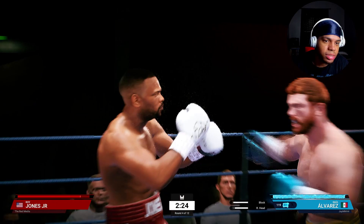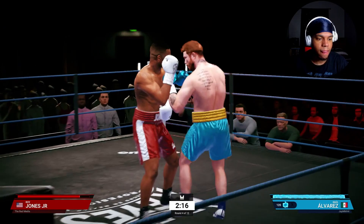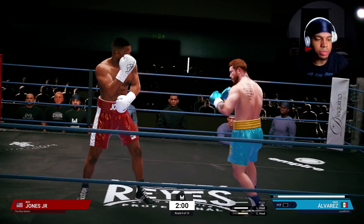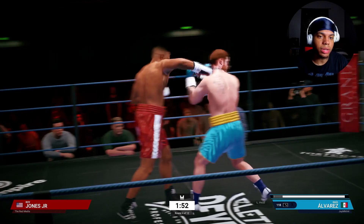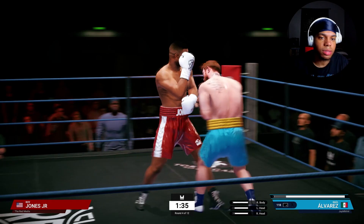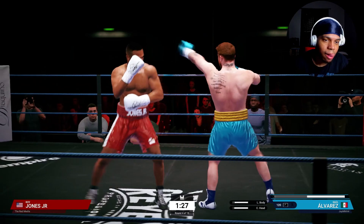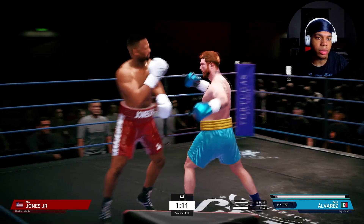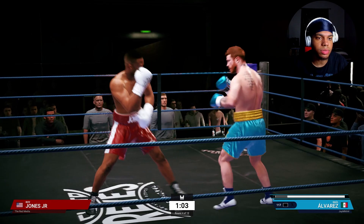He's throwing nothing but power shots, which is giving us an opportunity. I need him to respect me because I'm Canelo. I don't like that he's doing this with Roy - it's kind of disrespectful. There we go, nice little one-two, another one-two, body shot. I'm not throwing power shots like that to be honest. I just want to hit him with combos as I work that body. Working that left hook a lot - one-two down the middle, that's what I want.